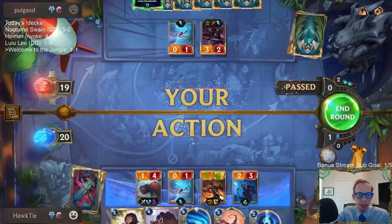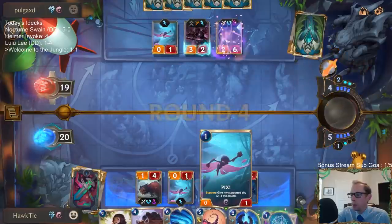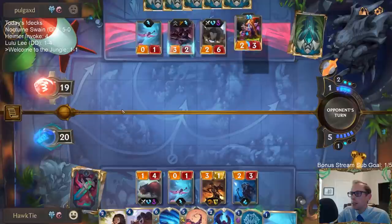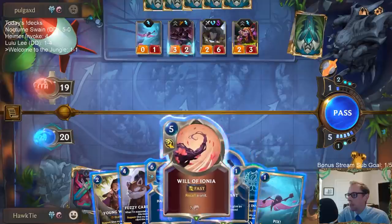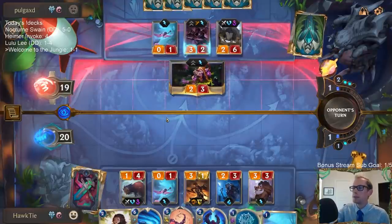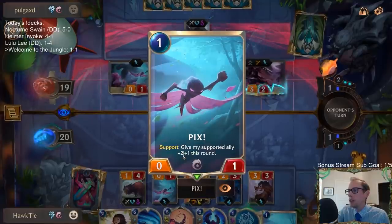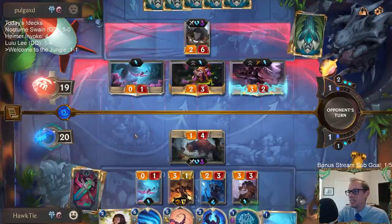Yeah, they really need a buff on Picks. I don't understand why Picks is only a zero-one. I mean, I guess just flavor-wise — it's like this little thing, like 'come on, it's a little pick.' I think it makes sense from a flavor perspective, but from a gameplay perspective it doesn't make sense. It's just completely unplayable — you can't just play zero-ones. I thought it gave a permanent buff, but the fact that it's a zero-one that doesn't even give a permanent buff — it's just not playable.